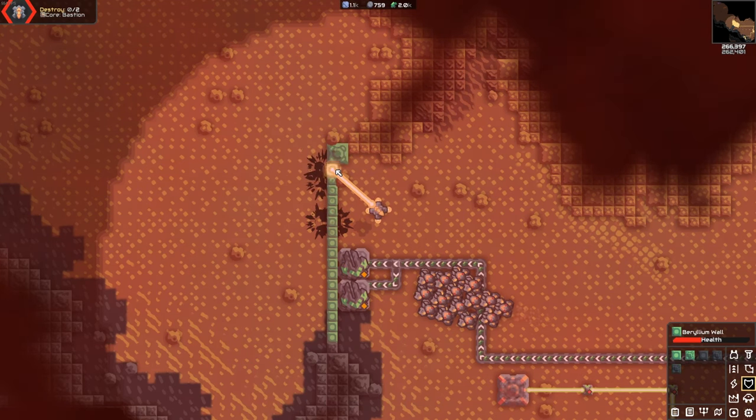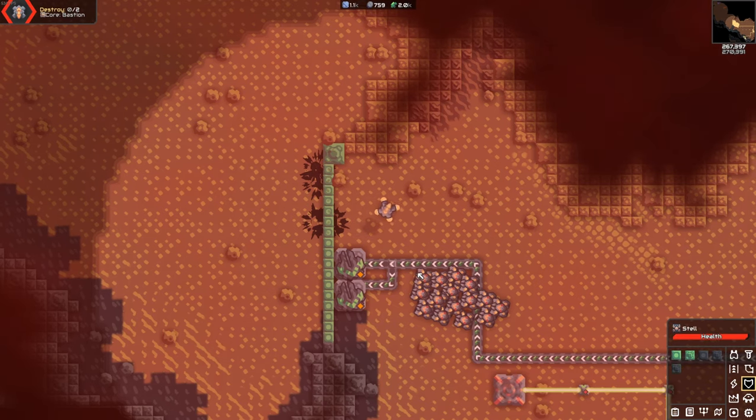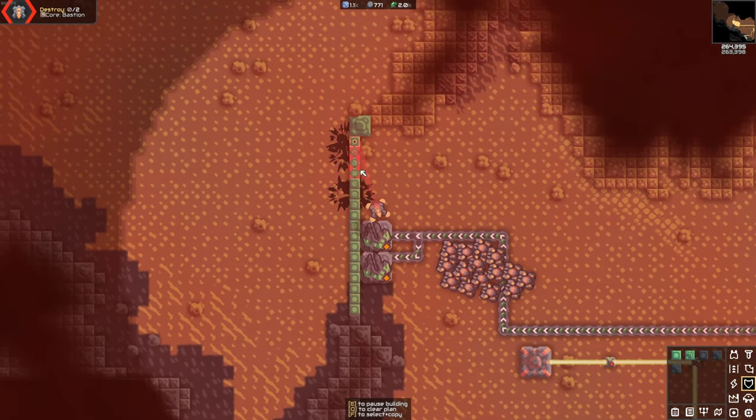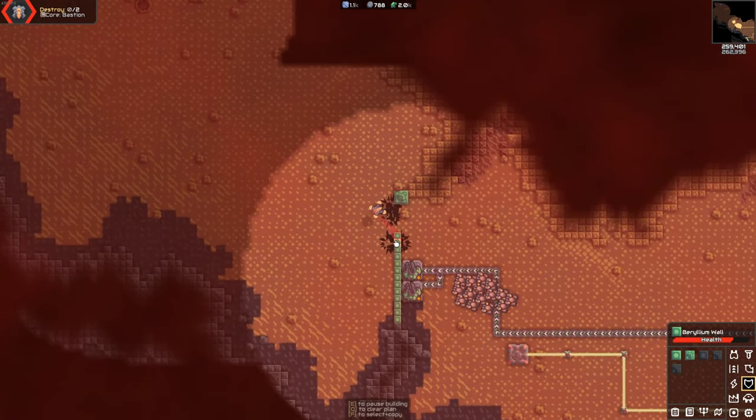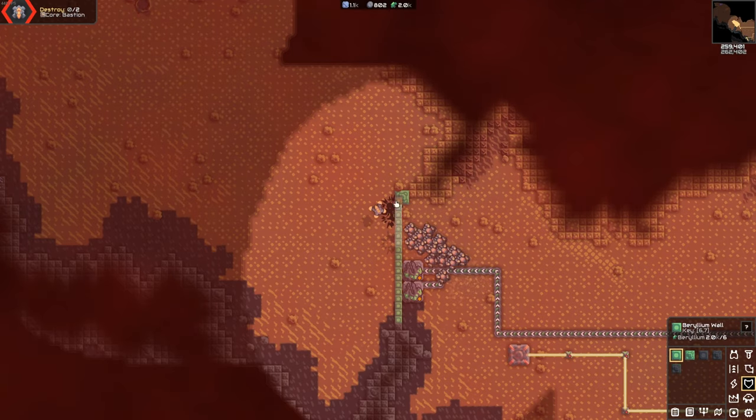I also learned that you can use your beam to repair stuff — I wish I'd known that way earlier. We don't have doors yet so I'm just going to make my own. You have to replace the block so that units don't go into your base. That's just something to keep in mind until you get tungsten.